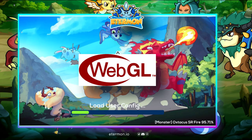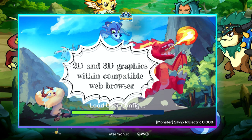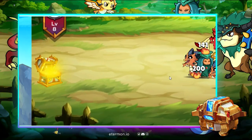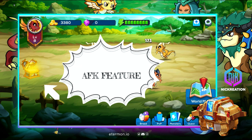The game uses WebGL — short for Web Graphics Library — which is a JavaScript API for rendering interactive 2D and 3D graphics within any compatible web browser without the use of plugins. That's why we can play it on the browser. Here we can see the AFK feature, where even if you're away from the keyboard you can still get coins and level up your Ethermons.